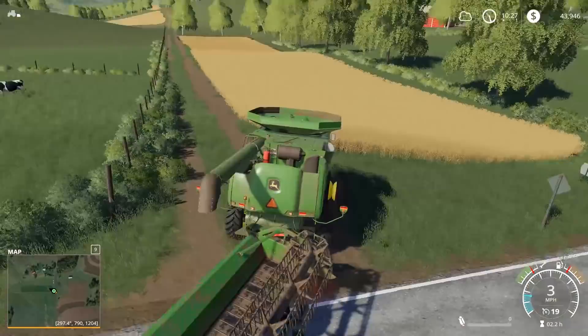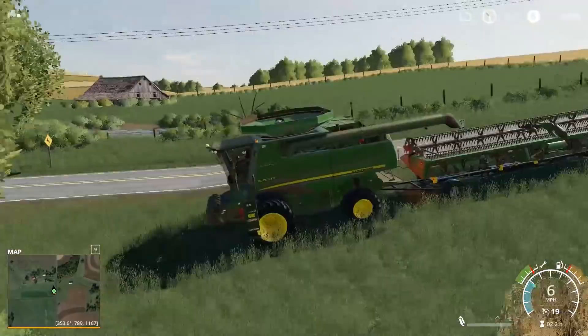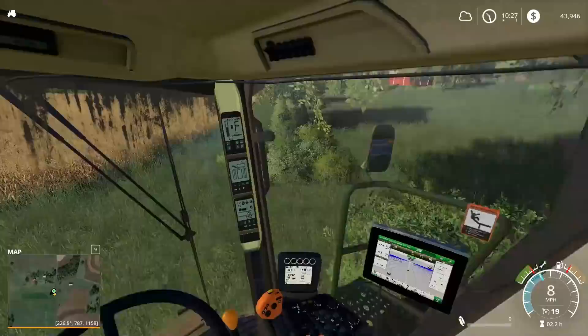There are 640 acres in a section, and a half section is obviously 320. A quarter section is 160. A quarter of a quarter section — what would that be, 80 acres? It's pretty confusing all the different terms in appraisal.